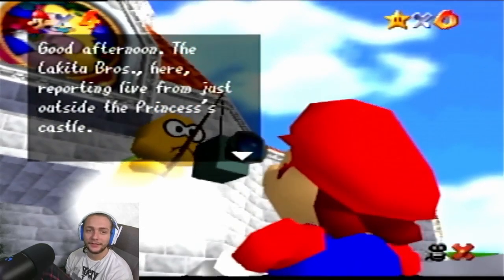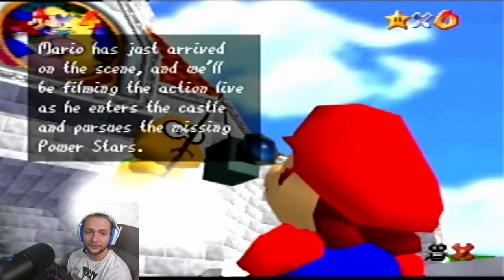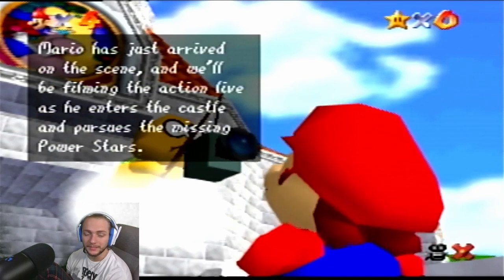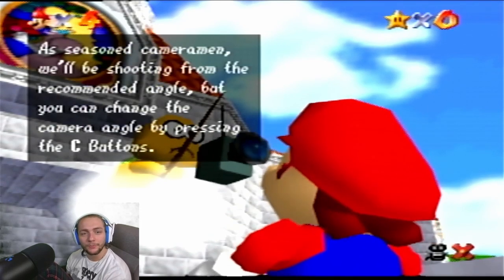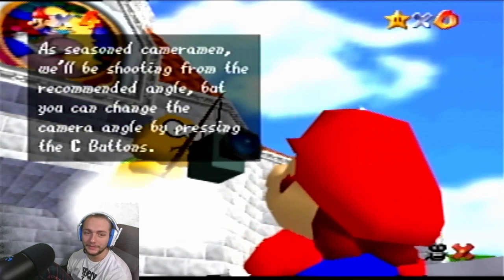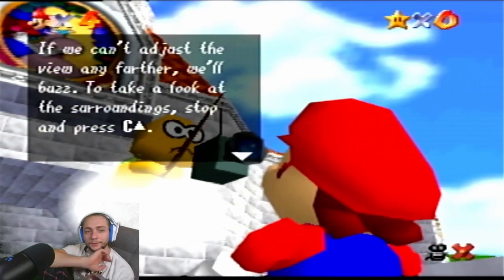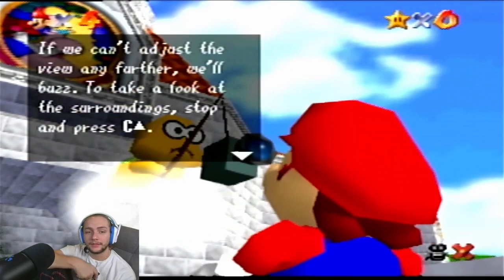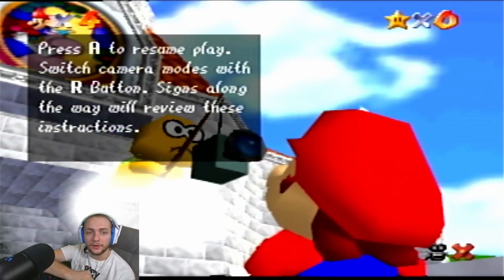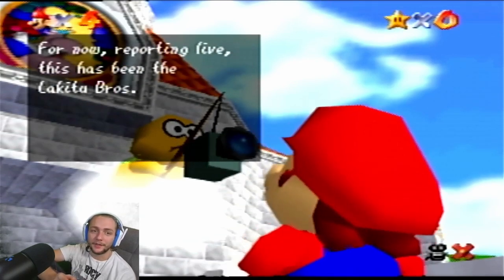Lakitu! 'Good afternoon. The Lakitu Bros here reporting live from just outside the princess's castle where Mario has just arrived on the scene, and we'll be filming the action live as he enters the castle and pursues the missing power stars. As seasoned cameramen, we'll be shooting from the recommended angle, but you can change the camera angle by pressing the C button. Press C up to look at the surroundings. Press A to resume play. Switch camera modes with the R button. Signs along the way will review these instructions. Reporting live, this has been the Lakitu Bros.'